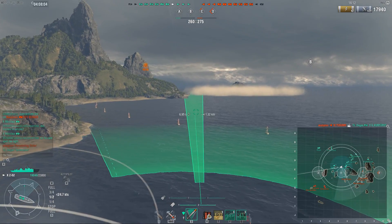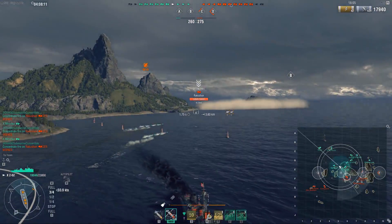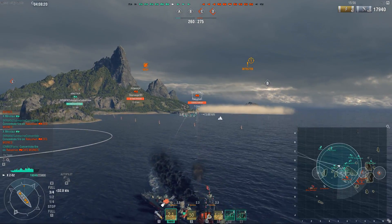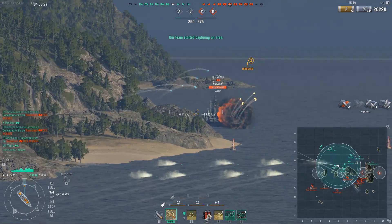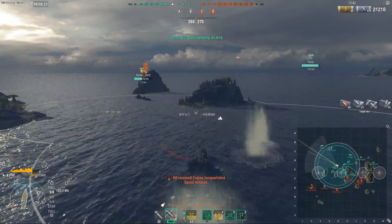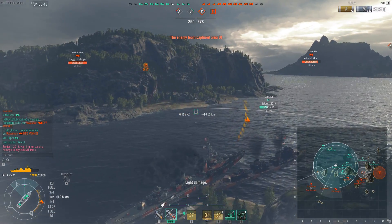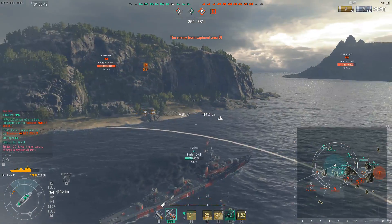However, I'm not able to get this cap because of the Des Moines sitting here in hiding. So I drop torps his way and I disengage. The reason I can sail around in the open this close to him is because he used his radar earlier, so I know I have a bit of leeway before he can use it again. I kind of really want to get this guy killed — I'm hoping the Kurfürst behind me will nail him, because getting rid of him would be very useful. I launched torps and sailed around in the open shooting at him, hoping to bait him into pushing out to kill me, but he didn't take the bait and just reversed.